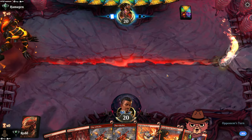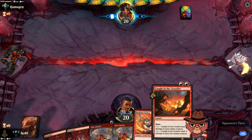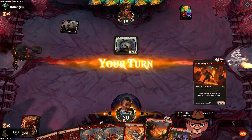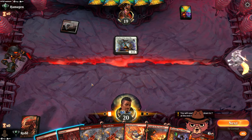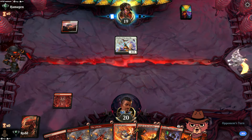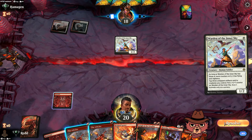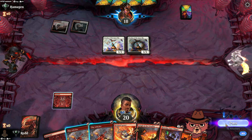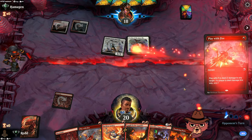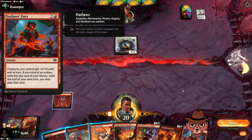Opponent goes first here — definitely going to keep this, hopefully we see the third land in time for Breaches. Battlefield Forge, Warden of the Inner Sky — this Caught in the Crossfire might be pretty good, but the Warden is probably going to get a counter before we have time. Let's keep the Play With Fire open to pop the Warden before it gets above the Caught in the Crossfire threshold. Maybe a second Warden — still worth the Play With Fire on the first one.